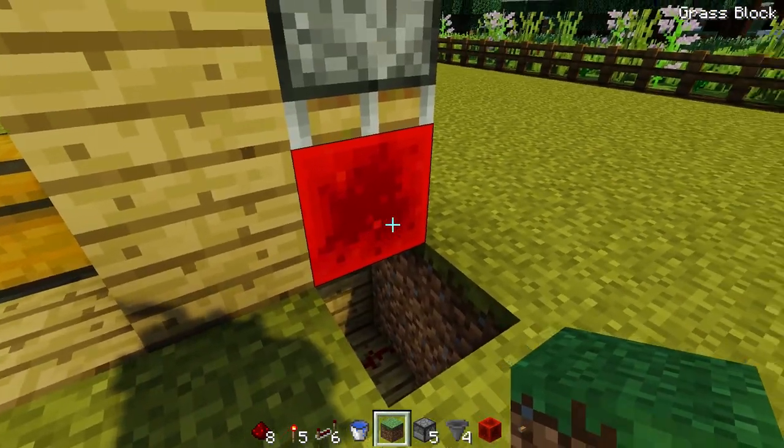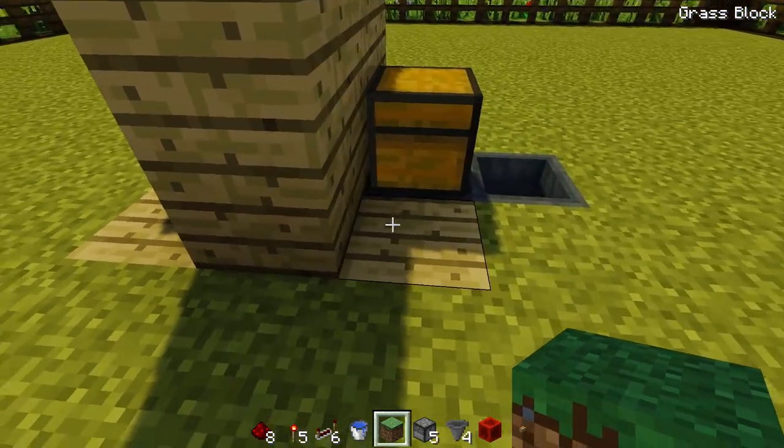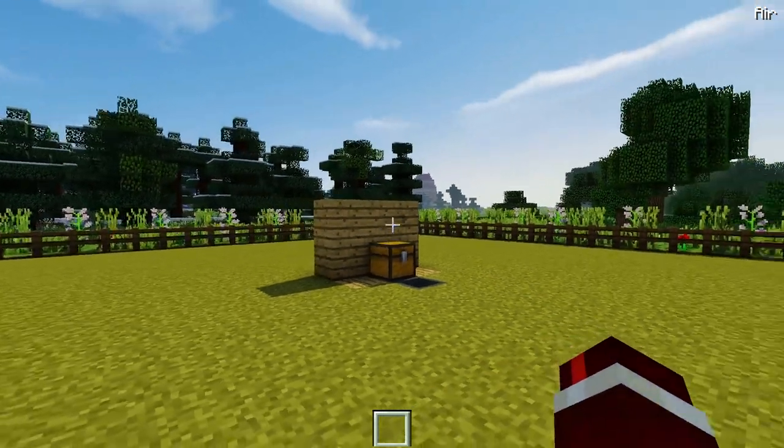I should note, don't place any block under that redstone block there. Otherwise it won't trigger the machine. But that is the build complete. What I'm going to do now is explain to you guys how this actually works.